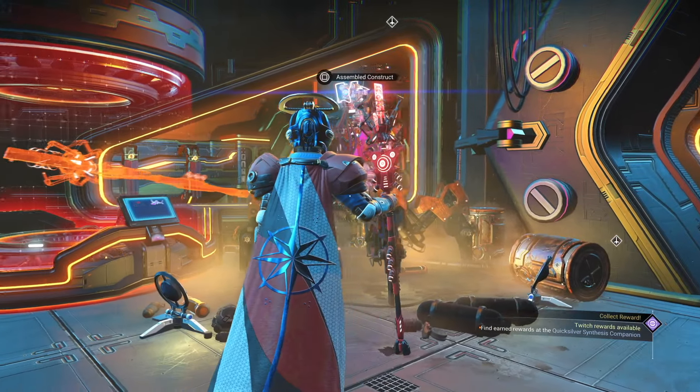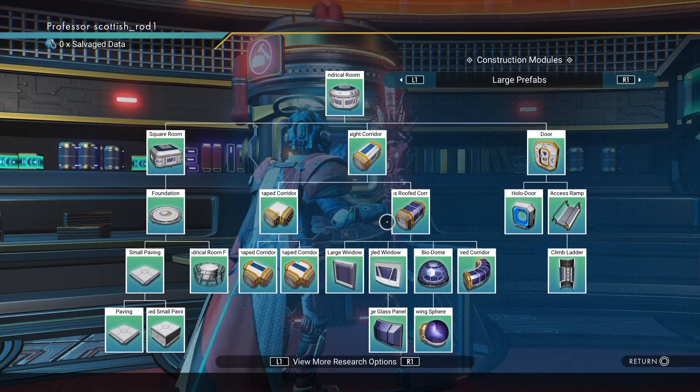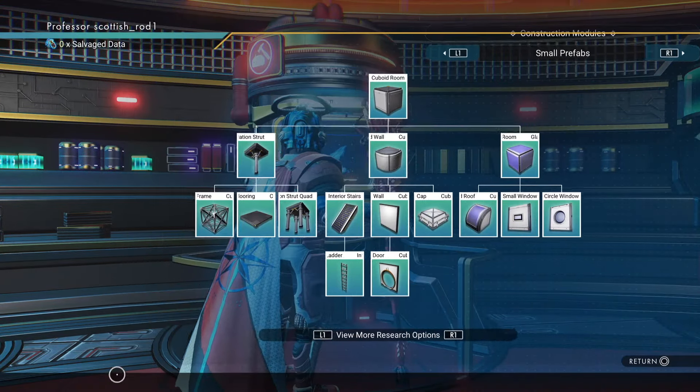To get the new freighter type and start the mission, instead of getting it from a random space encounter, visit an anomaly NPC, as this will be less glitchy.